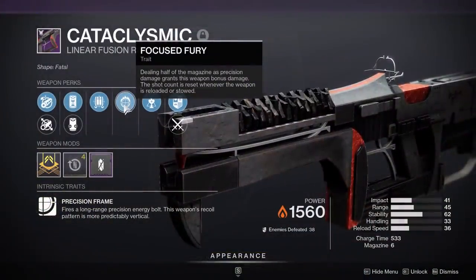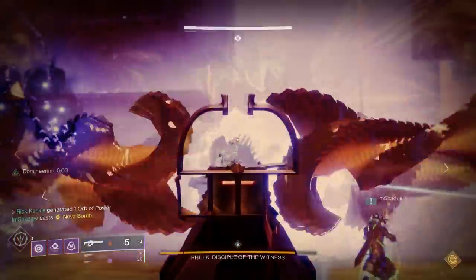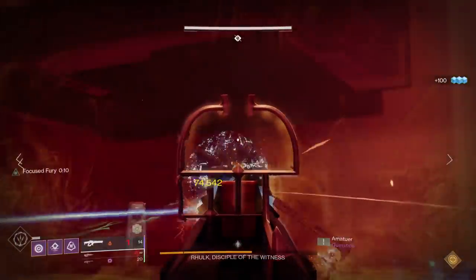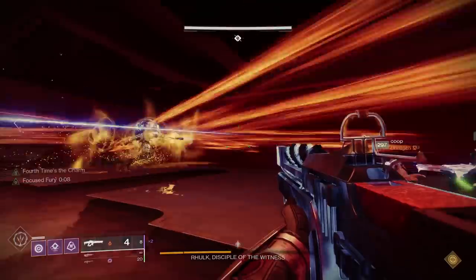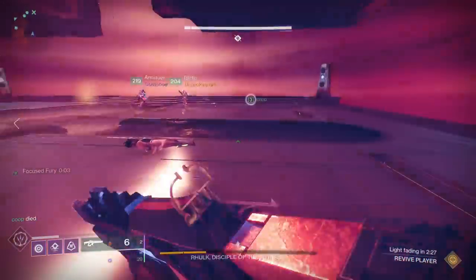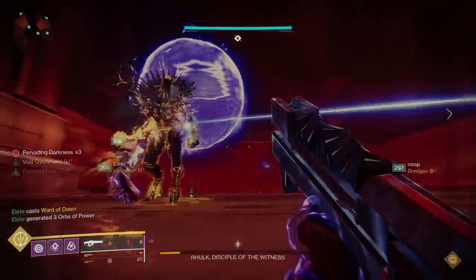The next perk is the new Focused Fury — dealing half the magazine as precision damage grants 20% bonus damage for 10 seconds, reset whenever the weapon is reloaded or stowed. With a six-round magazine, landing three precision shots activates it. The crazy part is that every time you land those three shots — including shots returned by Fourth Times — it reapplies the 10 seconds. In gameplay you literally see the buff go 10, 9, 8, 7... back to 10, 9, 8, 7, continuously reapplying for an entire damage phase.